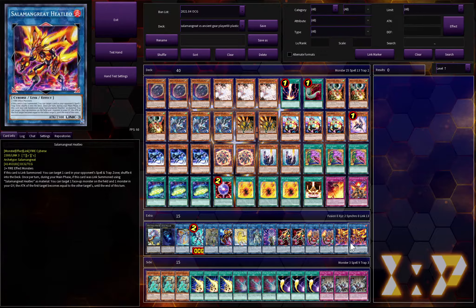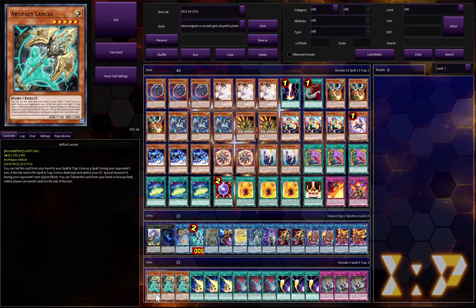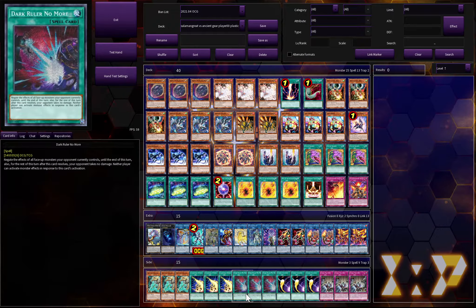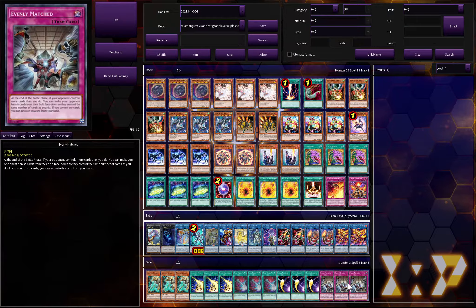The side deck is pretty generic but essentially standard: three Lancia, three Lightning Storm, three Dark Ruler No More, three Cosmic Cyclone, and three Evenly Matched. Pretty blanketed stuff — I'd say it's good against 99% of the matchups you'll be going up against.